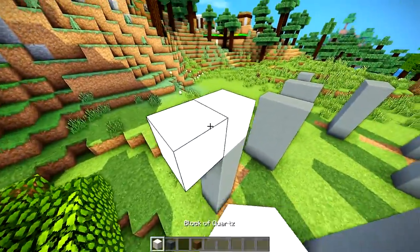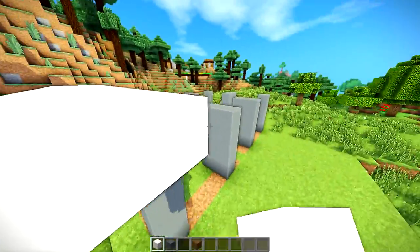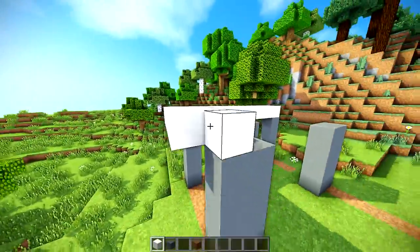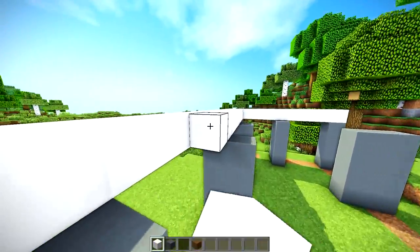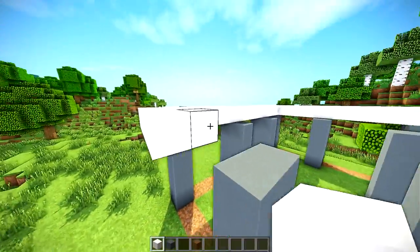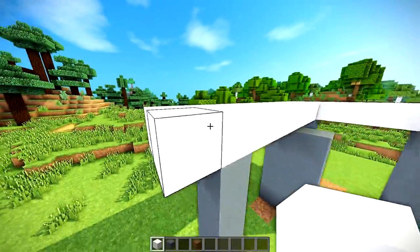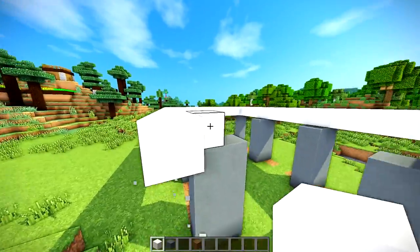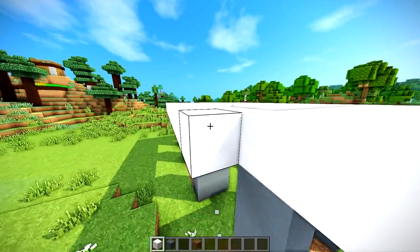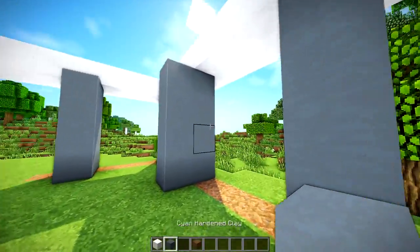The next step is going to be taking your quartz block and we're just going to overlay the roof. Keep in mind, this is one of the easiest modern houses you can build in Minecraft — it is not going to be the best. It's supposed to be something maybe a beginner can pick up that also looks a little bit good, a little fancier than just your typical cobblestone and spruce house.